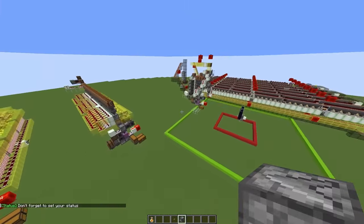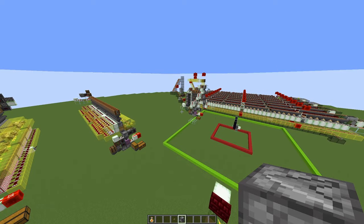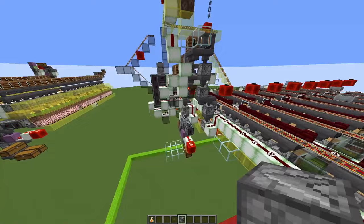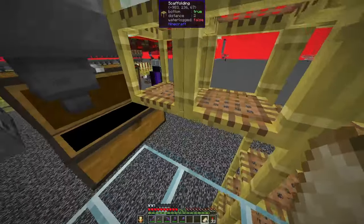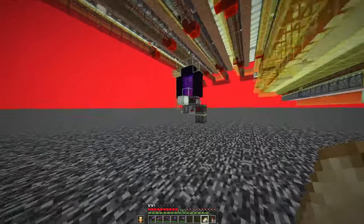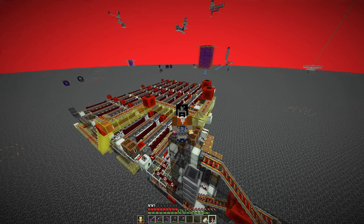As usual there's a world download and Litematica files in the description. This is for the 1.20.4 Java version, and the download has the experimental 1.21 features enabled. I believe the farm core should work in Bedrock as well, but you would have to redesign all of the minecart station here because it was designed for Java and won't work in Bedrock. The farm has been grinding away producing quite a lot of honey, and I also have a decent amount of honeycomb, so I'll probably shut it off now. I believe this farm is another great showcase for the crafter, because it eliminates the need to collect all of the honey in bottles and craft them up. Thanks for watching! Leave a like if you want to see more content like this, leave a comment if you have any questions or suggestions, and see you next time.